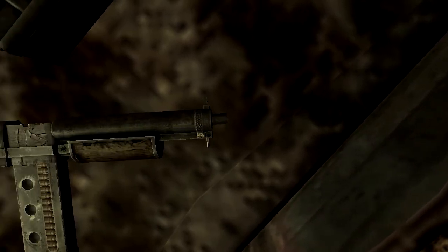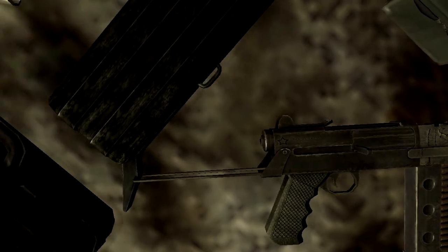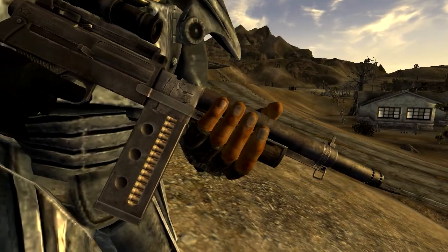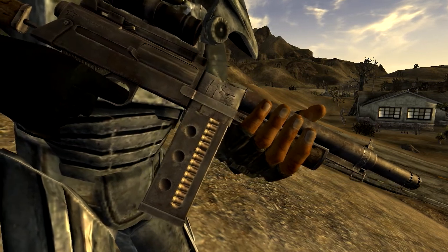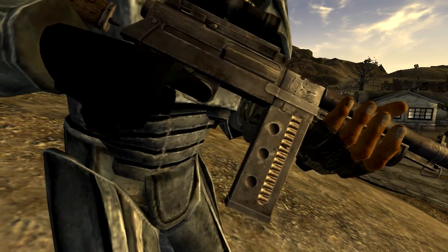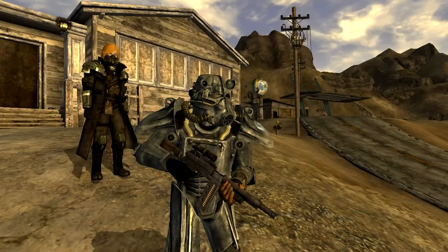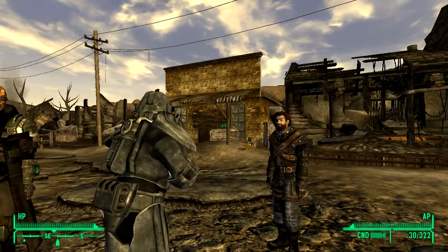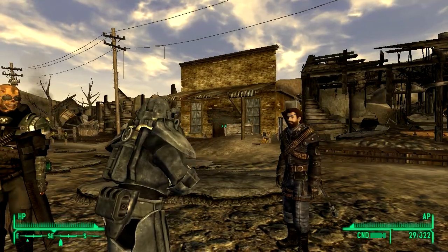Secondly, I have the Bastard Gun on my character. This can be found in the level list, so you can find it on people, traders for instance — even though I haven't found any on a trader yet. A copy of it can be found on Doc Mitchell's bed, so if you want to just jump and grab it, there you go. It comes with all the attachments on his bed.